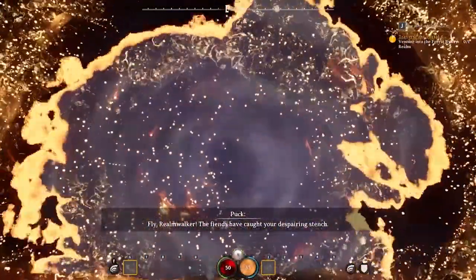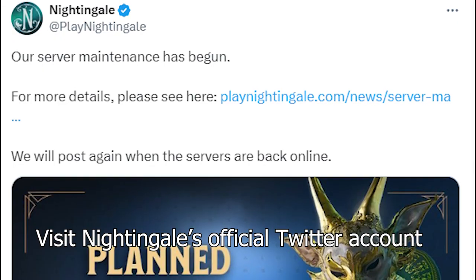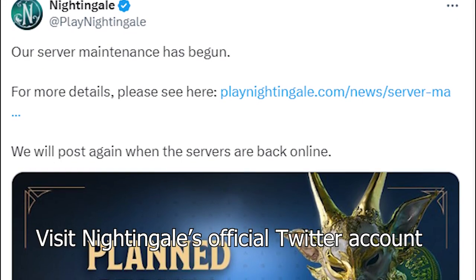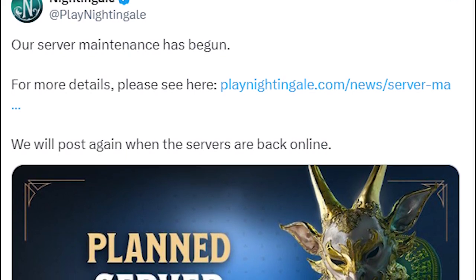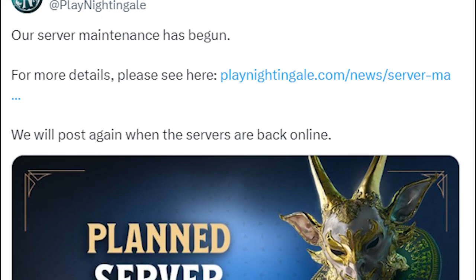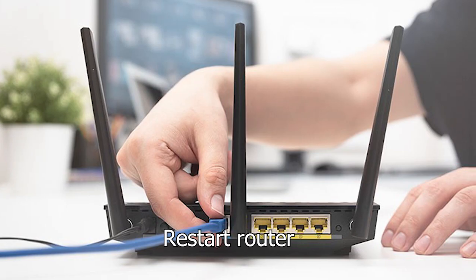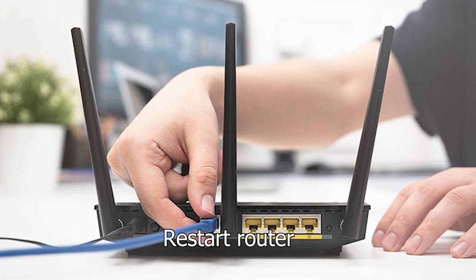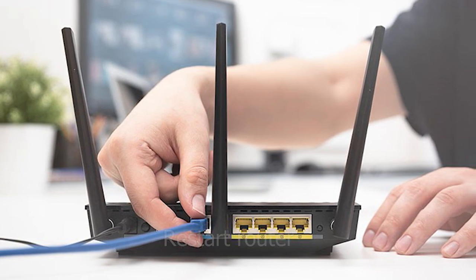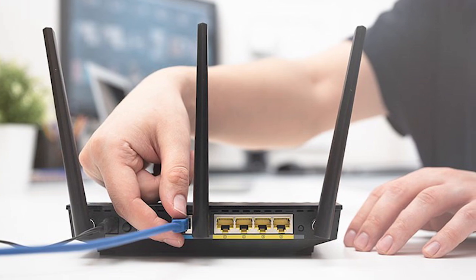First, you need to check the Nightingale game server status. You may check Nightingale's official Twitter account to find out if there is any maintenance or server outage issues. If the server seems fine, check that your internet connection is stable and working properly. Restart your router and try switching to a wired connection. Also, ensure you're connected to a stable network to avoid any hiccups.